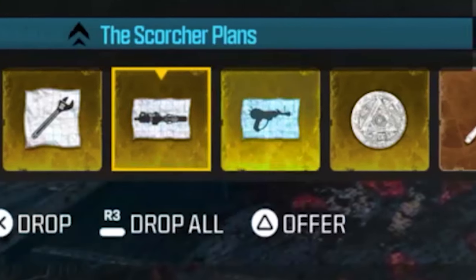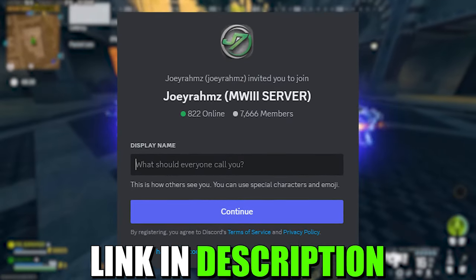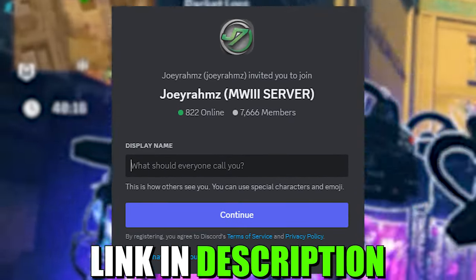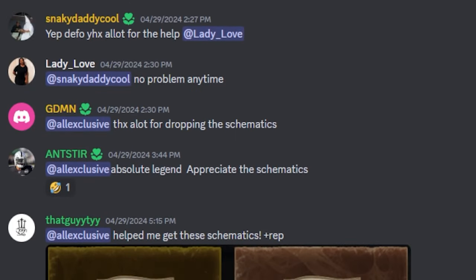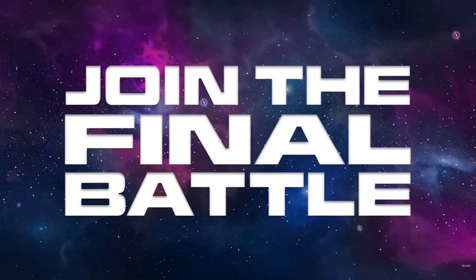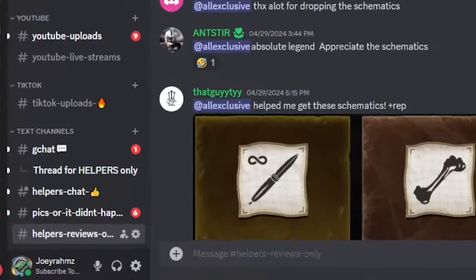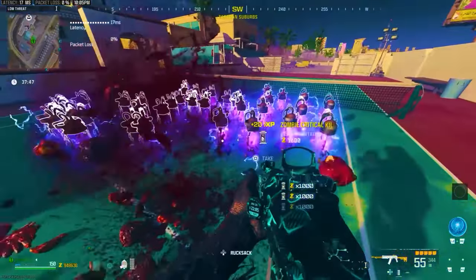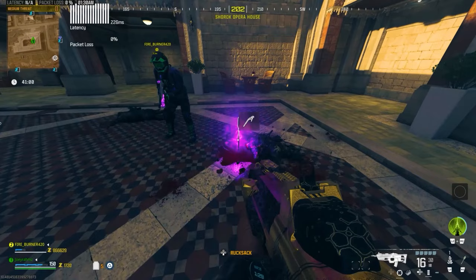As soon as Season 5 Reloaded drops, here's what's going to happen. I have a community in my Discord with over 7,500 constantly active members helping each other out. If you've been on my channel before, you'd know I used to have dedicated helpers giving out zombie schematics, but I can't do that anymore due to Discord's terms and agreements. So now everyone helps each other out instead. All you have to do is join my Discord — link in the description — go to general chat and see who's playing zombies at that time. As soon as Season 5 Reloaded drops, I'm sure people will already have the schematics straight away.